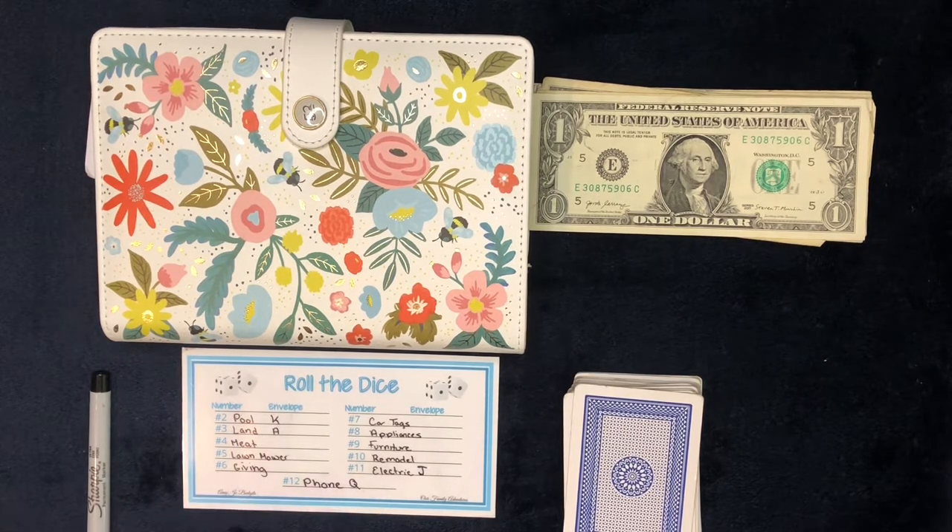All of the other categories will just have one number. Meat is 4, lawnmower is 5, giving is 6, car tags is 7, appliances is 8, furniture is 9, remodel is 10. We don't have an 11, so electric is going to be jacks. We don't have a 12, so phone will be queens.